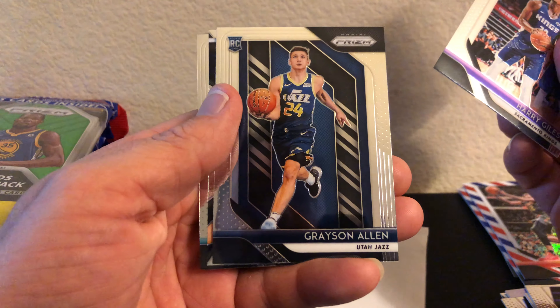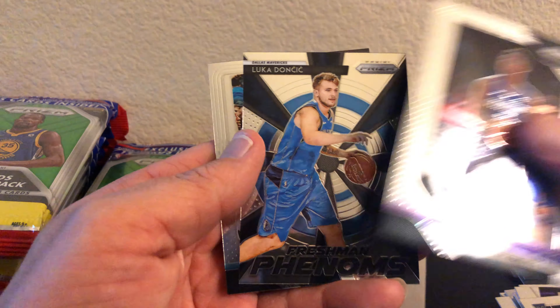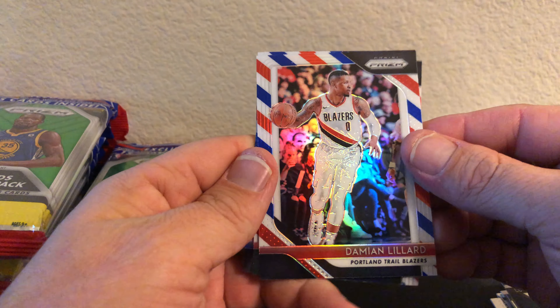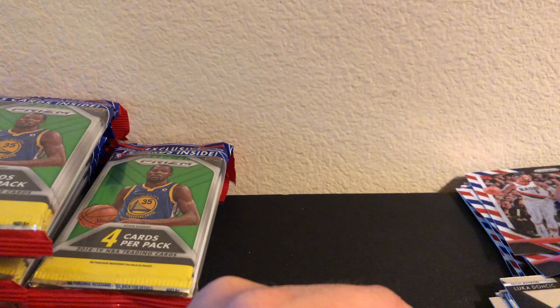Harry Giles, Grayson Allen rookie - there's a Luka! Too bad it's not a silver. Nicholas Batum, red white and blue pack. Alright - Damian Lillard, Aminu, and Kevin Durant KD.